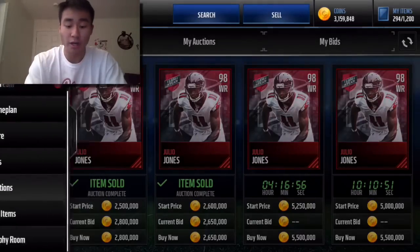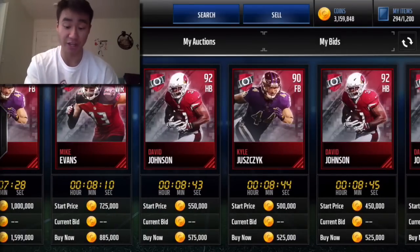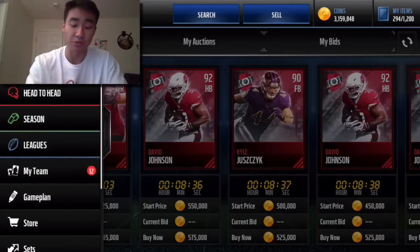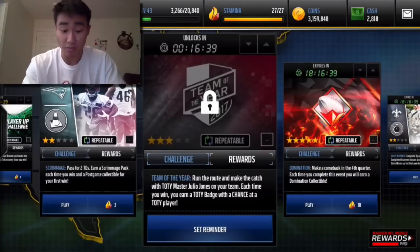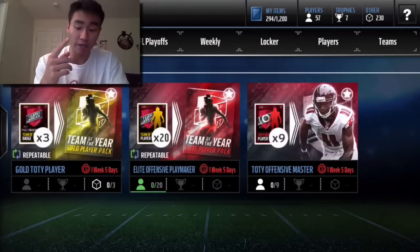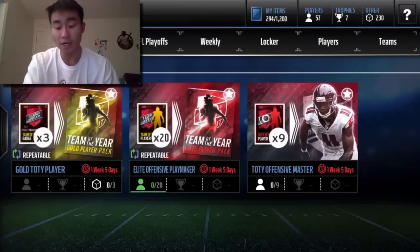Those are a couple of options. I don't suggest sniping elite players — you should just never do that because bots dominate that. If you snipe a nice elite for 100k, that's awesome and you make 100k profit immediately, but the chances are really low. Another way: you can play live events. Playing the game is the easiest way to make coins. You play the Team of the Year live event, get a badge, maybe a player, fluctuate with the sets — turn 3 badges into a gold player, turn 20 gold players into an elite, then sell him or put him into Julio Jones. Whatever works best for you.